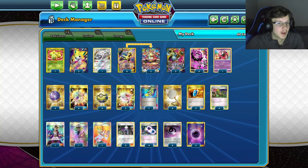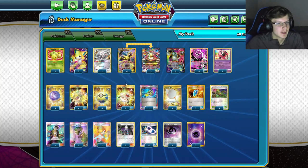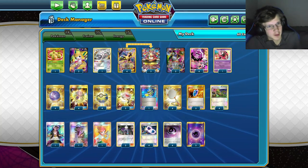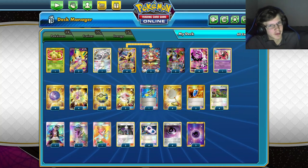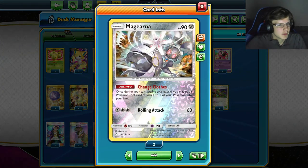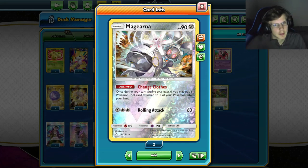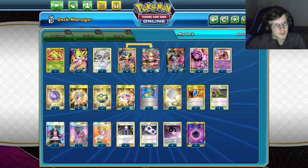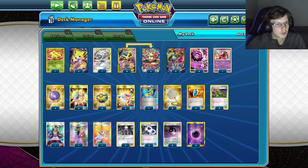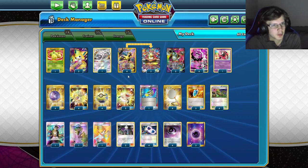Bench management is kind of an issue with this deck, which is why we're playing a ton of Scoop Ups to manage that. Magarna is pretty good in this deck — sometimes just to reuse Pokemon Tools. When you're done with an Alakazam, you don't really need to keep them around. Once a turn we can get the Spirit Link back and put it on a new Alakazam.